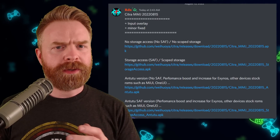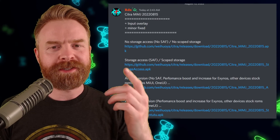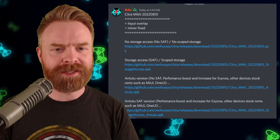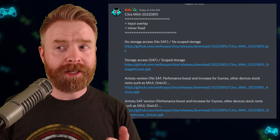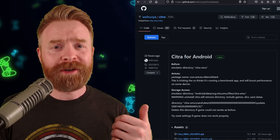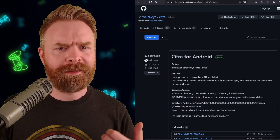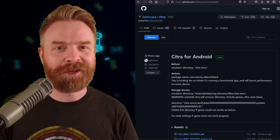Unfortunately, we don't have a lot of information as to what exactly was updated, but it looks like there are some minor fixes to the input overlay, and usually they sneak in some shader cache files or some other minor performance improvement. Citra MMJ has been very active lately — this release just came out, and there's probably going to be another one in the near future.